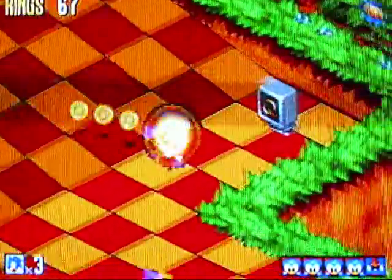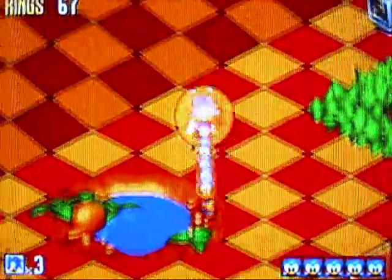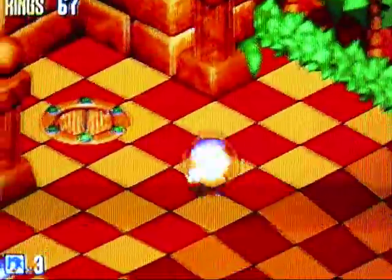And there's a turret — avoid the turret. Turrets do not yield any Flickies; these enemies do. Nice homing attack for the win, and then grab the ring like so.